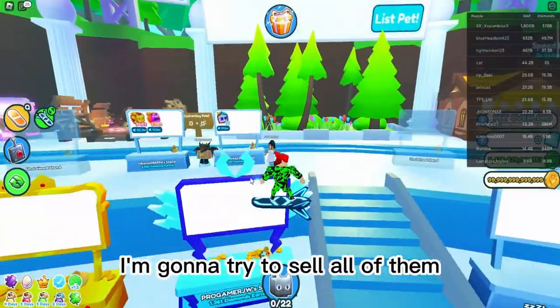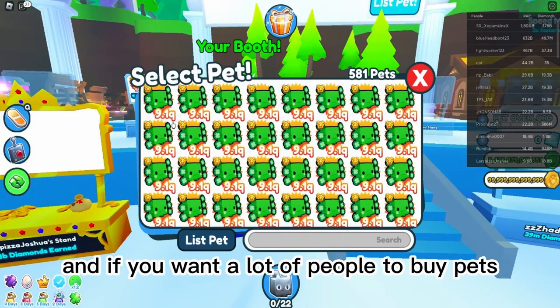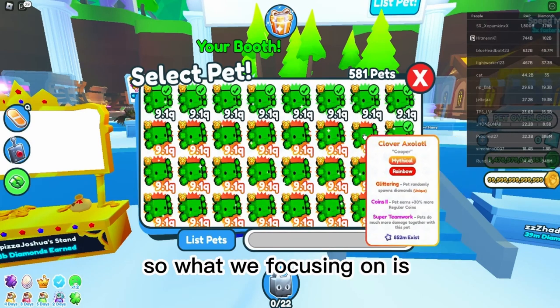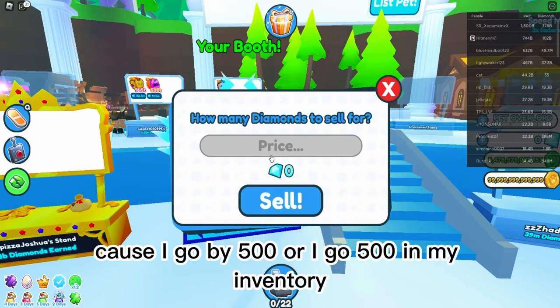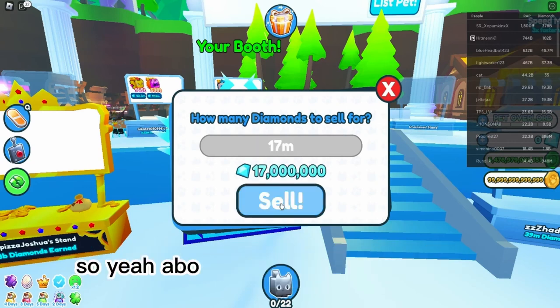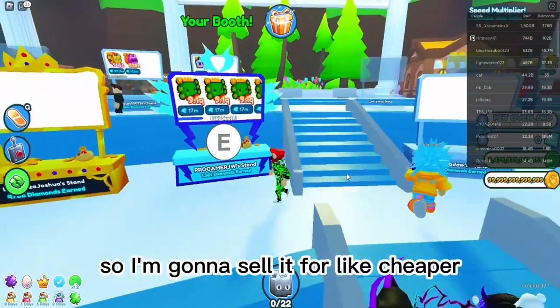If you want a lot of people to buy your pets, you have to sell them for a little bit cheaper. I've got about 500 in my inventory and about 100 or so in my bank, so around 600 or 700 total. I'm going to sell them for cheaper.